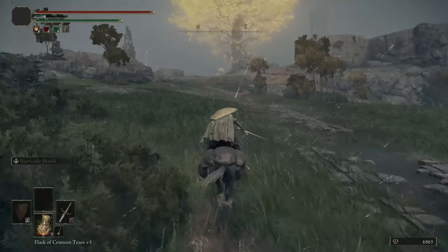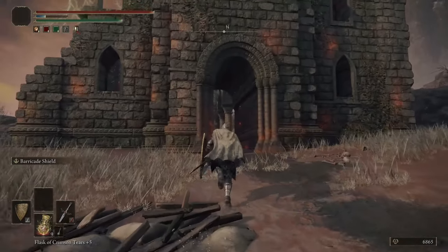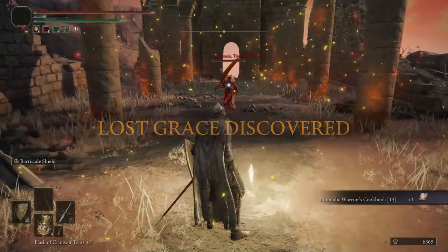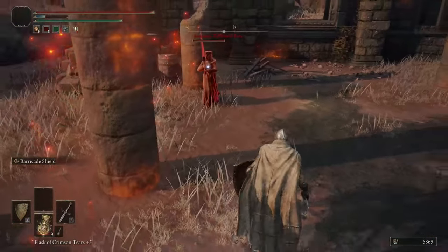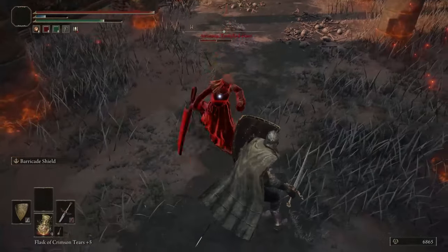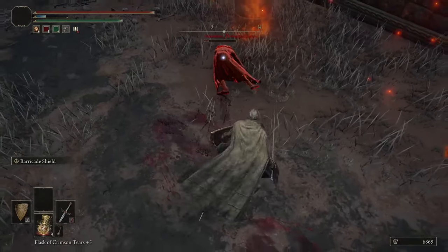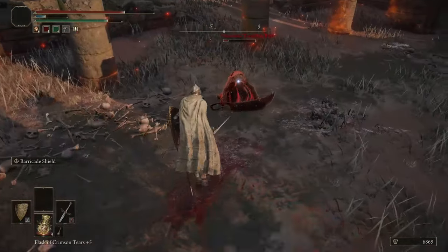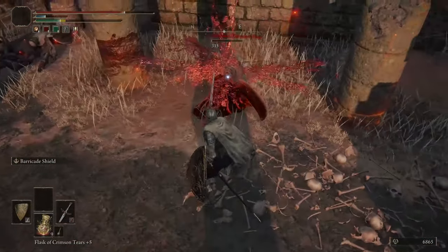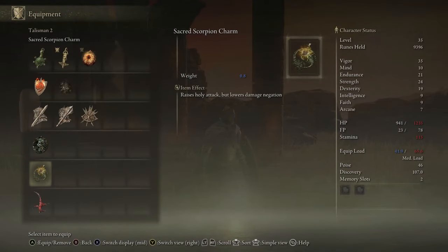Heading toward the golden tree and slightly left, getting closer. Near this church we're forced to dismount because there's an NPC invader. Run through, ignore the invader mostly, grab these items, and touch a site of grace. You can rest at the grace immediately to make the NPC go away, but once they start fighting you that option is gone. Handle this NPC the same way as everything else: hide behind the shield and stab it to death. Sacred scorpion charm and about 4k souls — not bad.